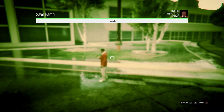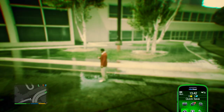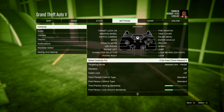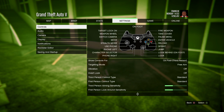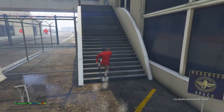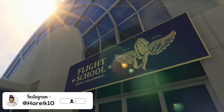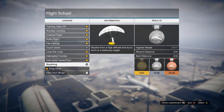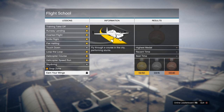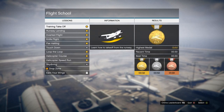Once you get to the airport, pull up your phone and quick save your game, so if you die you can go back to this spot. Then press start, go into settings, and switch your targeting mode to free aim — because we're joining someone in a different targeting mode and most people play on assisted aim. Now go up the stairs and enter the flight school. Make sure skydiving is unlocked; if not, complete the earlier missions — it takes about 10 minutes total.